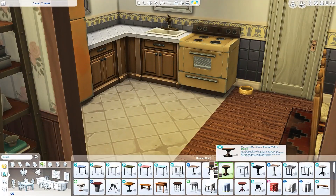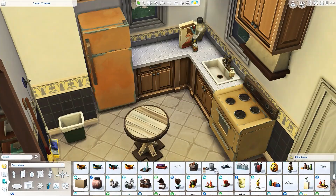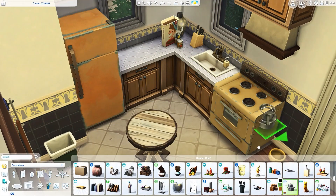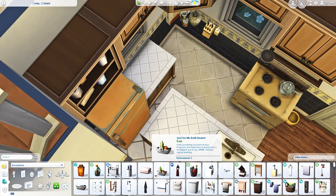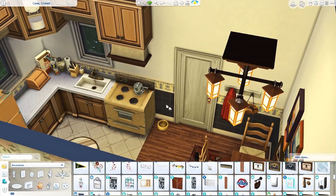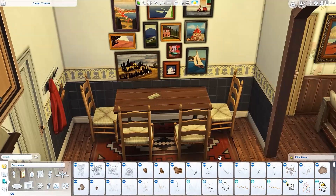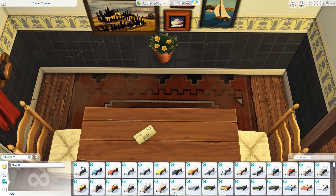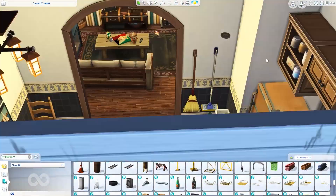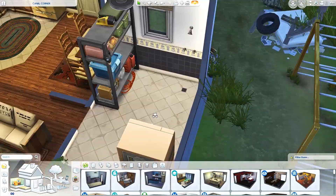Moving on to the kitchen - I wanted to use older appliances. I decided not to go with the counters from City Living even though they're the most worn counters we have, because I didn't want that style. I wish every counter came in a version that was more worn and dirty. In the kitchen I have a dining table with four chairs, random clutter, and I put an extra trash bag by the trash can that they just haven't taken out yet - I think they're just a bit lazy and it's not their number one priority.